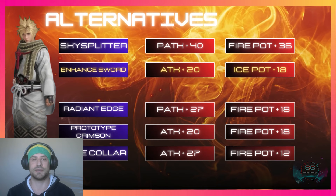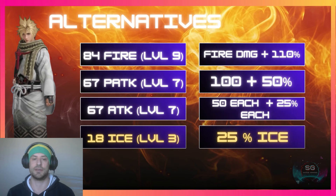Another alternative would be to swap the Buster Sword for the Enhanced Sword. Very similar to the last one — you swap the HP for ice potency. You lose the level 2 HP boost and gain a splash of ice damage. That's pretty much up to you, depending on how you want to do the build.